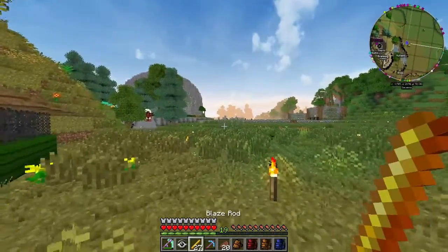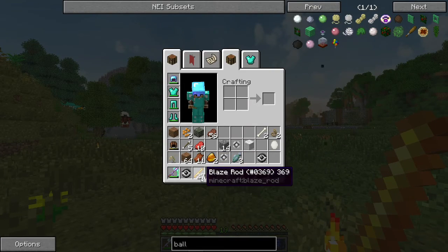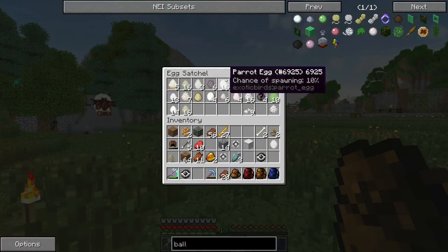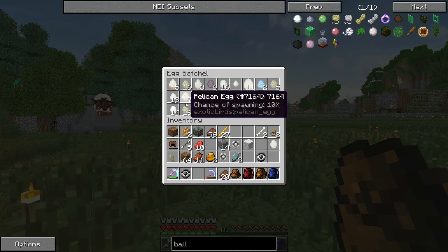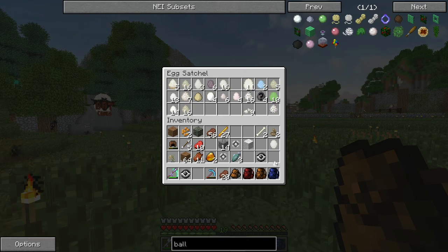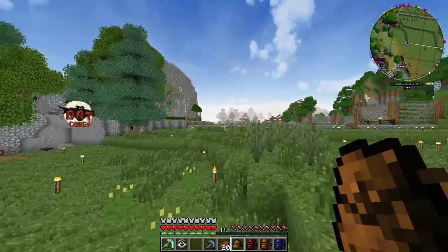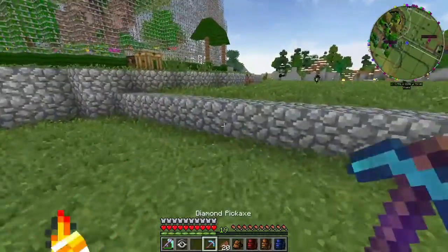I also went to the Nether and got 27 blaze rods to turn into blaze powder so we can coat the eggs. Unfortunately we didn't get any toucan eggs. We did get some parrot eggs so I might use some of those instead. I thought we had some gordian fish eggs - yes, we have one which I'm going to use. We also have kiwis in there that I completely forgot about - I haven't seen them in a while. I hope they haven't escaped.